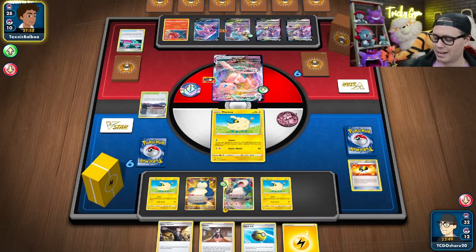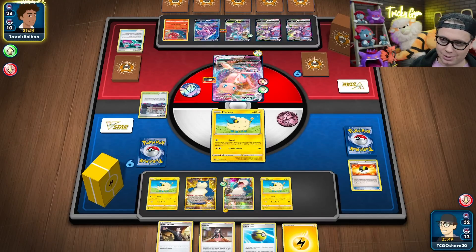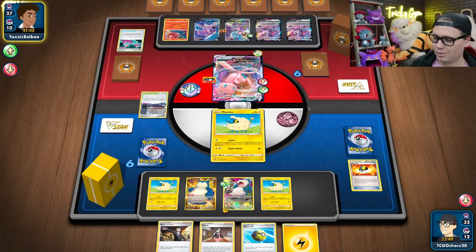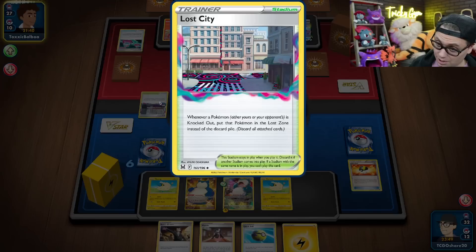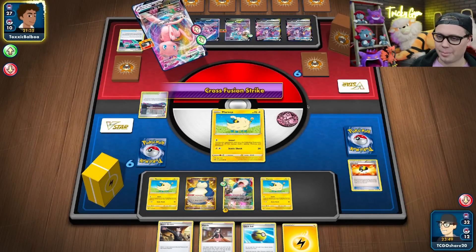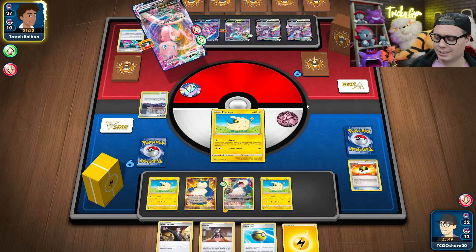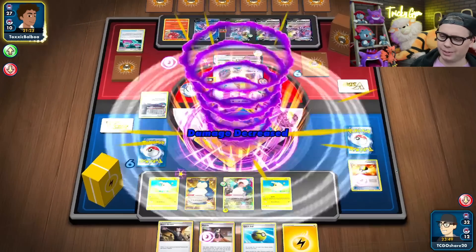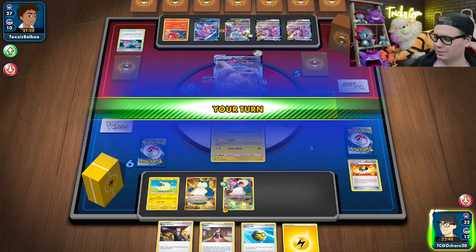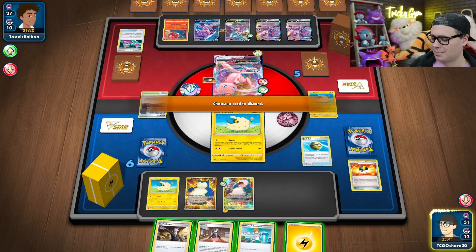They're going to double Cross Switcher my Mareep. They found their Double Turbo Energy, so they can Cross Fusion Strike Technoblast for knockouts on my Mareep — send it to the Lost Zone. Not cool. That's a tough one. But maybe I can attack with Snorlax this turn. Mareep off to the Lost Zone. Let's promote this guy and get into it. Top deck Research — love that.